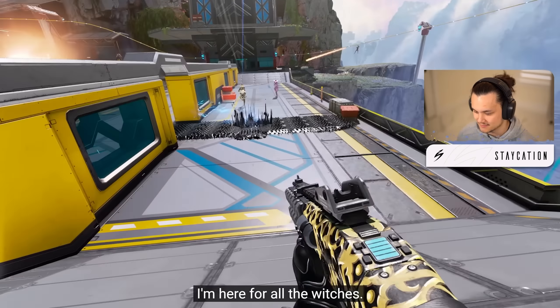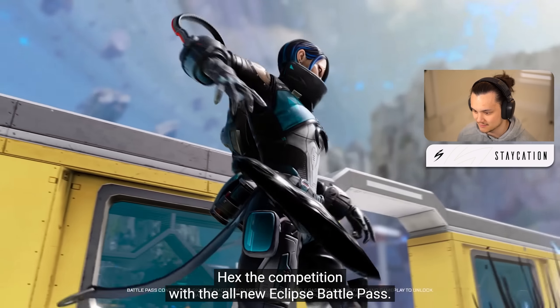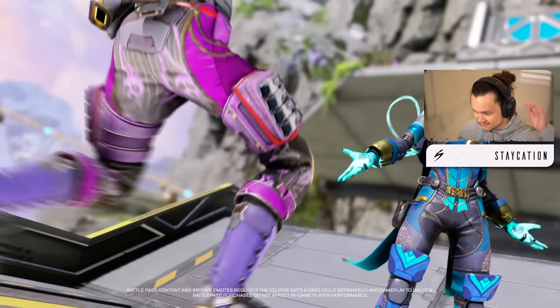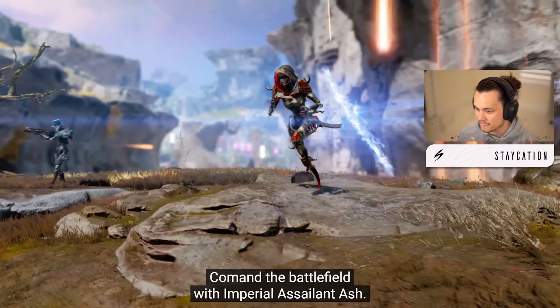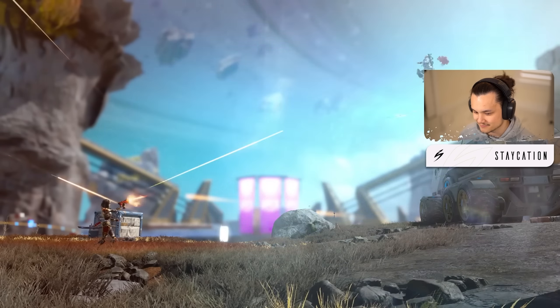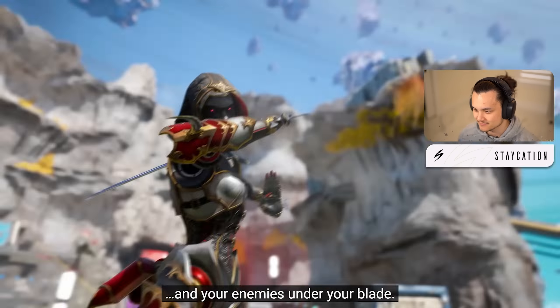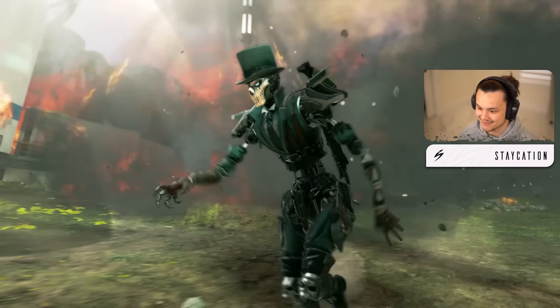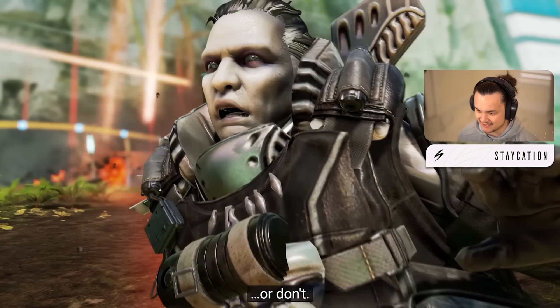Alrighty, as dawn breaks over a new moon — I'm here for all the witches. I'm so excited for Catalyst, her abilities are going to be nuts. Ash with the legendary — okay. That's actually a cool skin, Revenant's skin looks good too. I actually thought this was an all-black skin but it kind of has like a tealish hue to it.